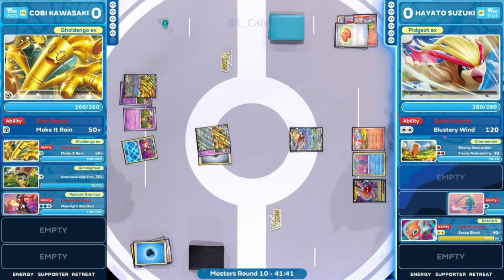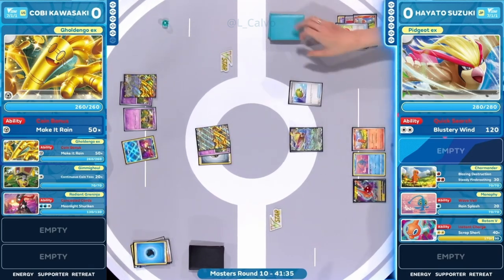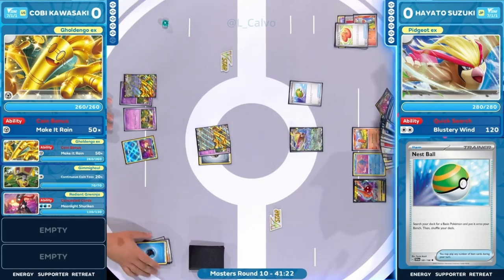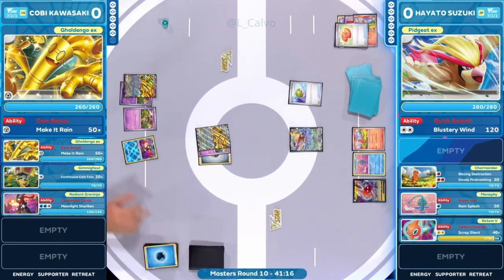We've seen Golden Go decks start to burn out toward the end of games, trying to line up end resources to get those last couple of prize cards. But hopefully Kobe's specific list for this event is consistent enough. The Charmander goes down — that's one prize card for Kobe. The Charizard EX is now on the back foot, but that's what it likes, as it unlocks a lot of cards once you're down a prize card.